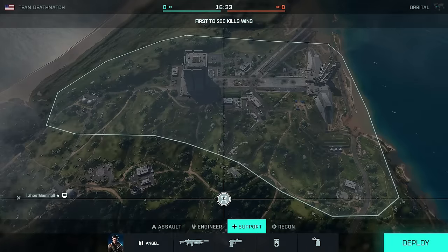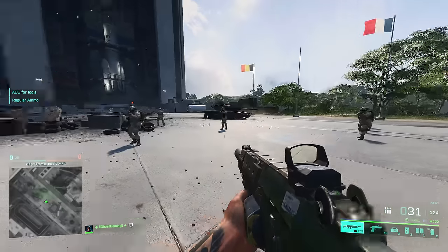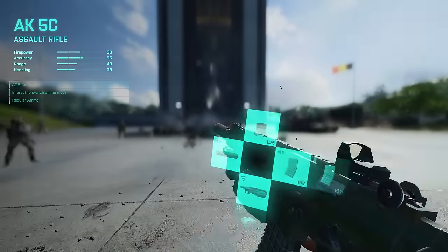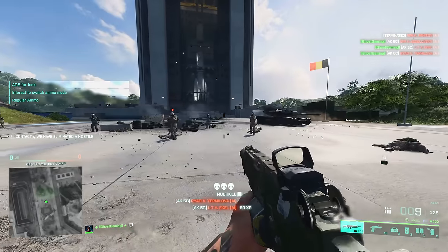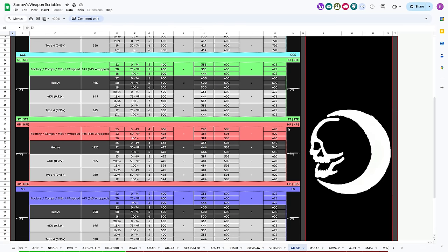However, if we go into the test range — also created by Bembit, I'll leave a link below — you can hear there is no difference in rate of fire between subsonic and standard whatsoever. And if we go back to Sorrow's Scribbles, the weapon has 675 rate of fire with standard ammunition, and he also confirms that with subsonic it has 675.